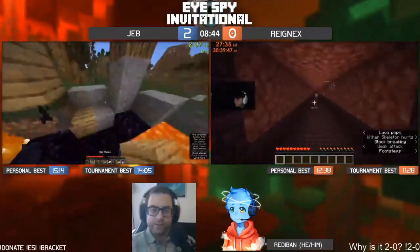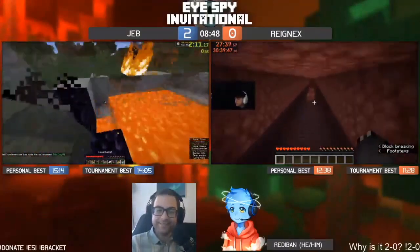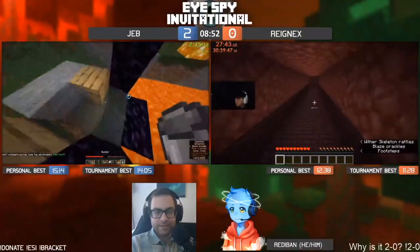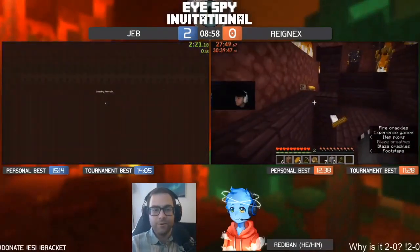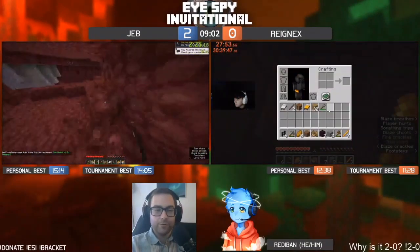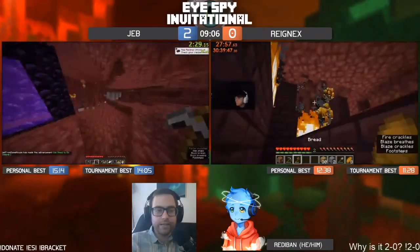Jeb did not get three irons so he will have four. My question to chat: if Jeb looks like he's having a terrible time at the ten minute mark — maybe Jeb dies again or something — do we stop them, or do we let them keep dying and being frustrated? Really the only thing this match matters for is sub ten — the tournament ranking is already decided.